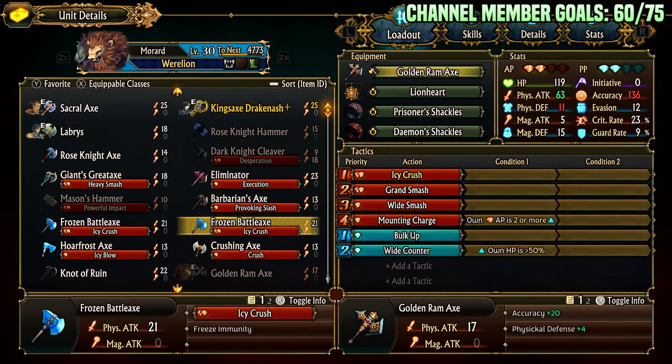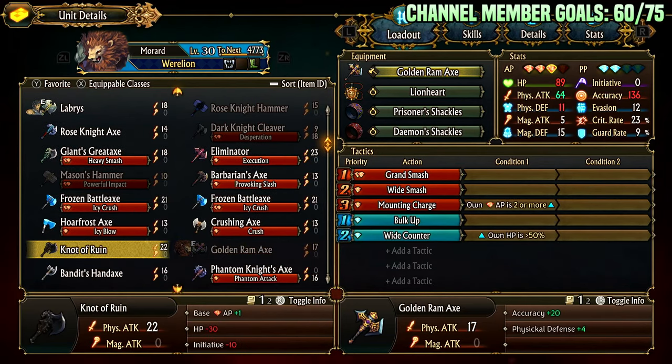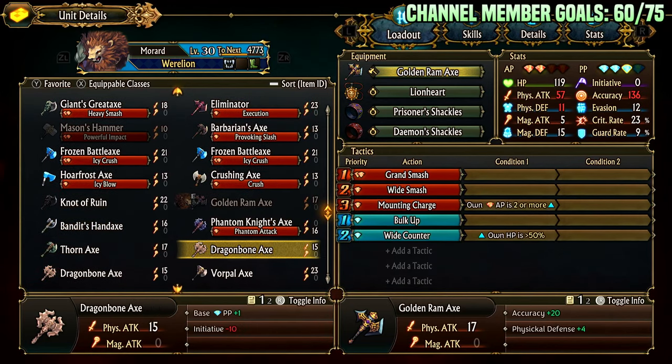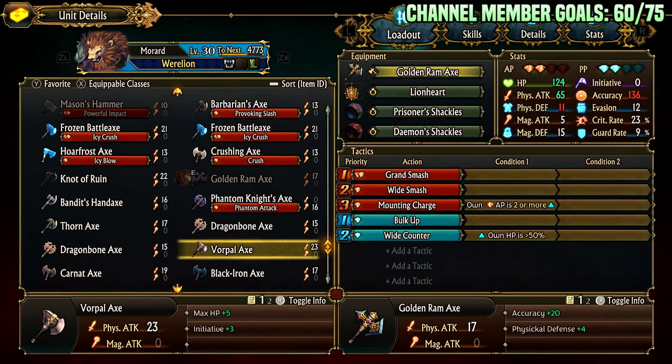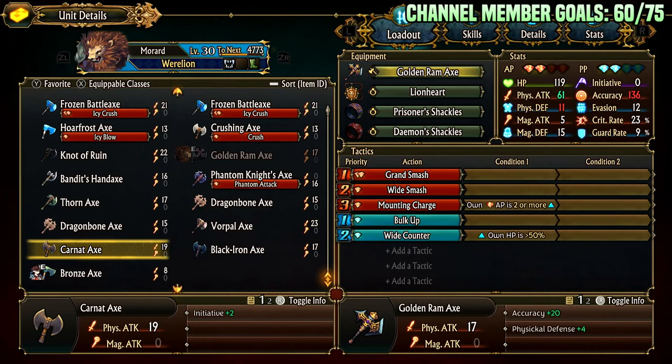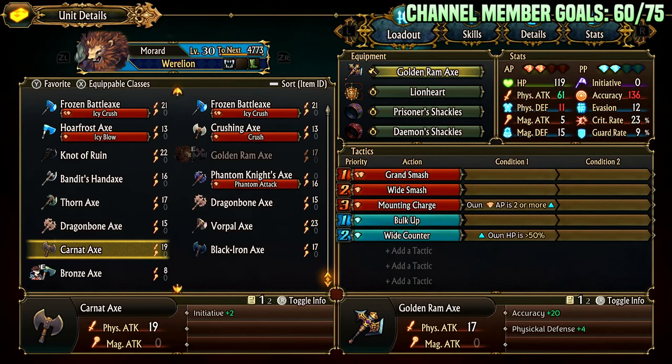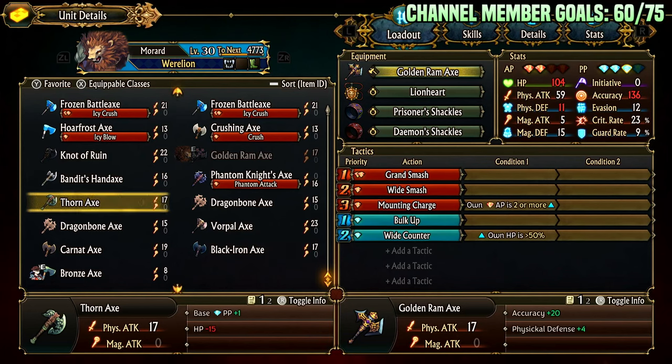Ice Crush can be okay, basic Crush can be okay. Not Ruin — this is going to get you killed. It gives you an active point but kills your initiative and health, which is not something this class wants. Vorpal Axe is fine: plus five HP, plus three initiative, decent stats — a fine placeholder if you don't have a good axe. Same with Karnat and Black Iron — these are just generic axes you can hand someone so they have something to use.